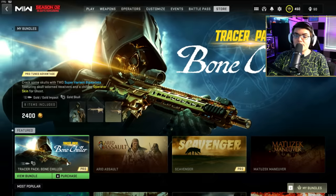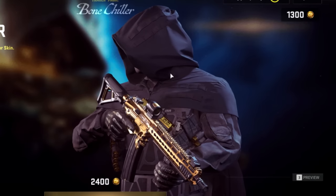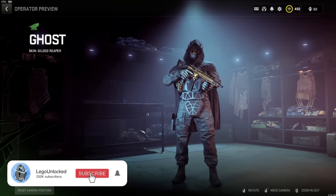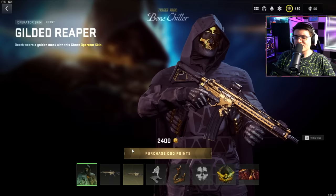This is coming in the Tracer Pack Bone Chiller Bundle. The first thing in this bundle is the Operator Skin. It has the Nuke Skin cape, so now it's another version of the Nuke Skin, and it's got a sick gold mask on it. I'm a pretty big fan of Operator Skins that are more simple in design with a little bit of gold accents. Have to see how that looks in-game.